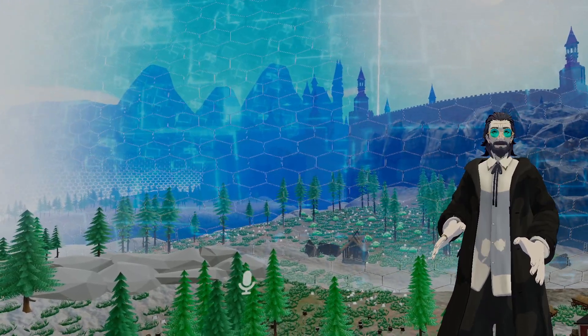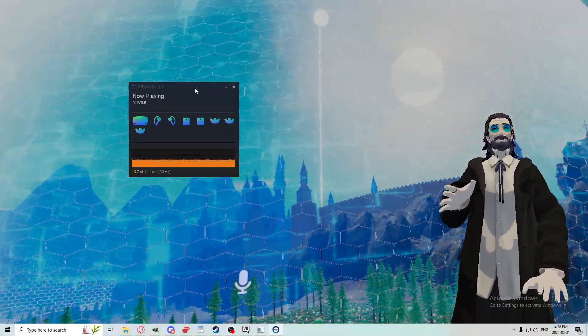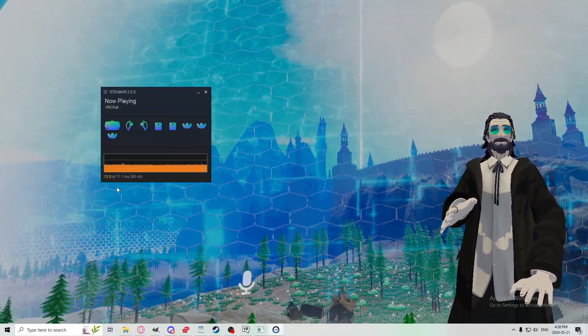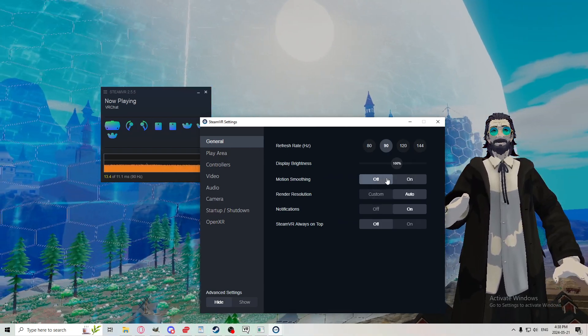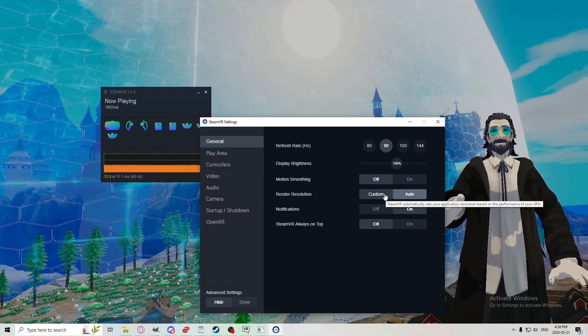This is very simple. On your desktop, get your SteamVR window and go down to Settings. In your Settings, under General, make sure you have Motion Smoothing Off — that helps. But the really important part is Render Resolution.